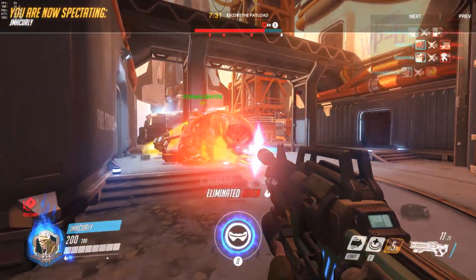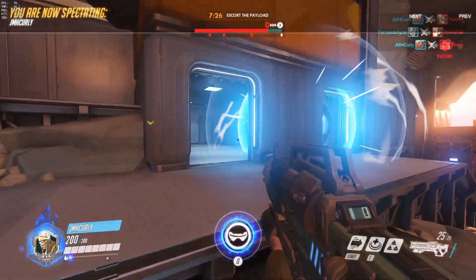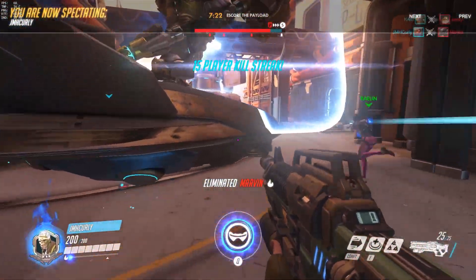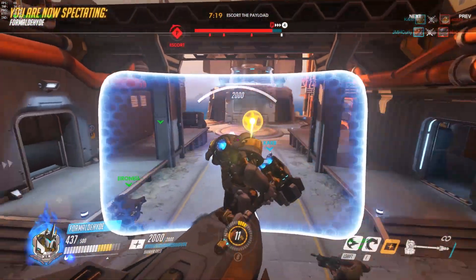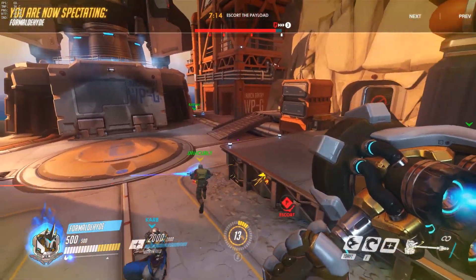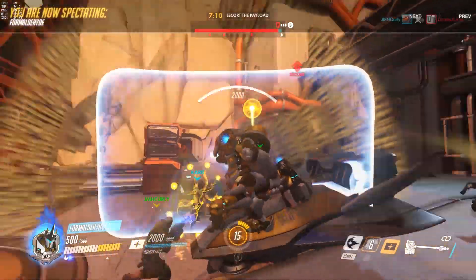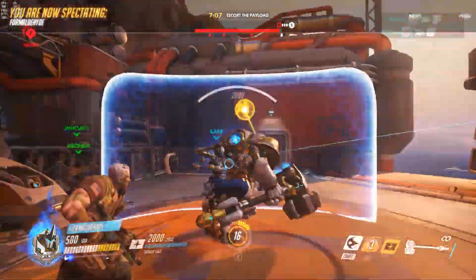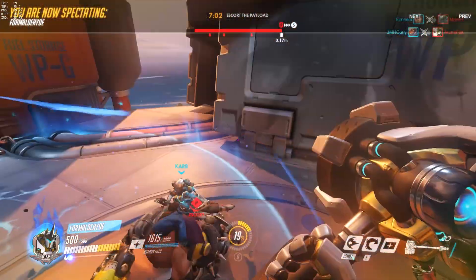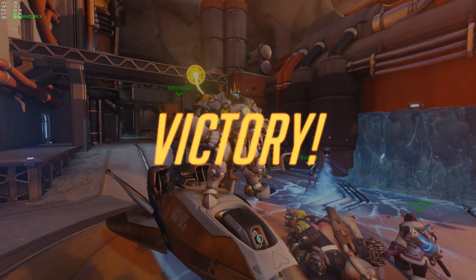Here Forma actually gets a really damn good Earth Shatter and does kill the Mercy towards the end of it. My advice is always try to kill the Mercy first because if you don't, she manages to stand up and press Q and that's going to be bad. Look at them — they're working like a well-oiled machine. Tracer's doing her job, getting to the back killing supports. The random Zenyatta is doing Zenyatta things, putting discords on the appropriate targets. Forma's tanking up a storm, landing Earth Shatters, killing everyone.